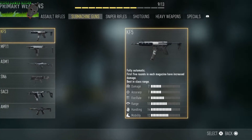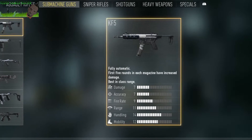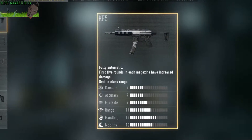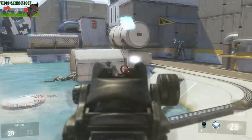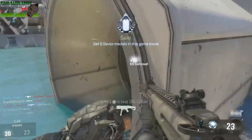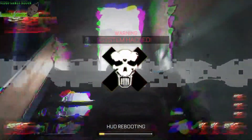The KF5 has the longest range in its class, and the first 5 rounds of each magazine deal increased damage, which really helps surpass its overall medium damage and take out those bad guys — especially if you reload frequently.